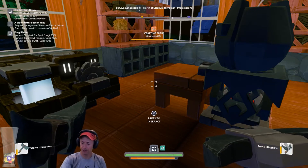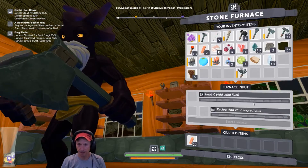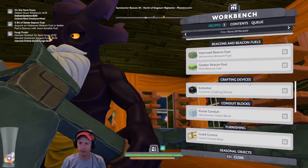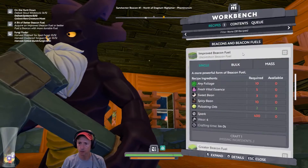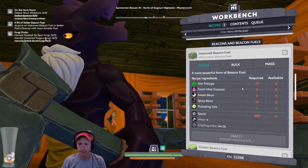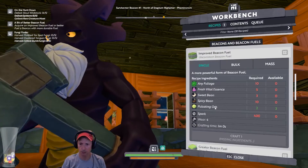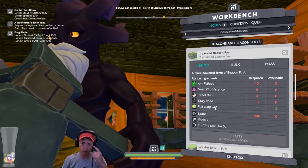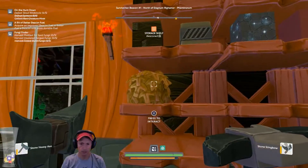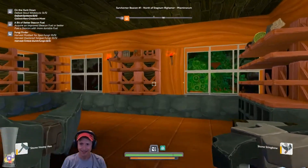We are going to be interacting with the viewers too, but the idea is to put some better fuel into the beacon. I think we can craft it here — improved beacon fuel. What do we need? Foliage, flesh, vital essence — I don't know where we can get that — sweet bean, spicy bean, pulsating ore. We have pulsating ores and some foliage.